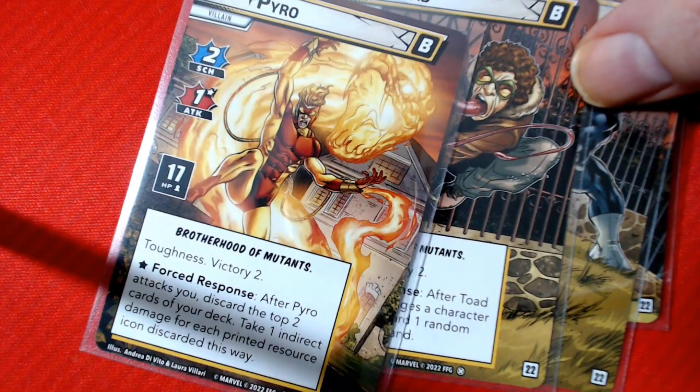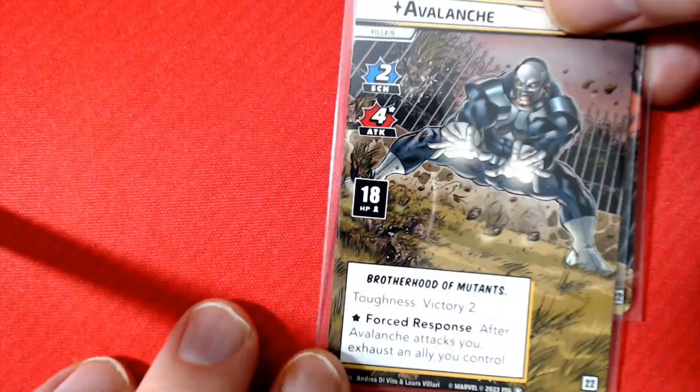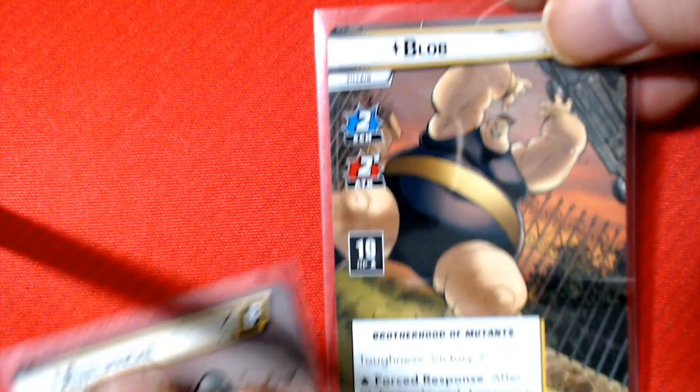We've got four villains: Pyro, Toad, Avalanche, and Blob. We're going to have to defeat three of them before three schemes get into the victory pile. This is a pretty thick deck — 50 cards — because they all have a power when they attack you.